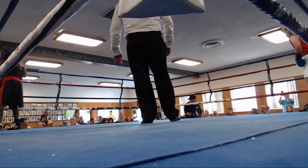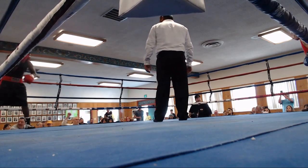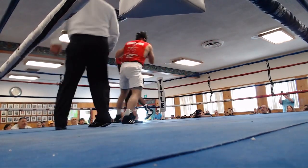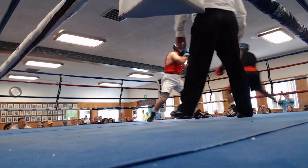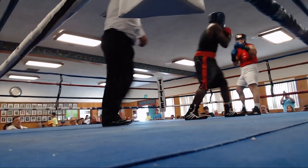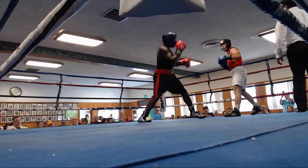Both fighters are amped up — they were very excited getting into the ring, so that probably means we're gonna get a lot of punches thrown at each other. Walker comes out with a good jab and good head movement to boot. Mills looks like he's trying to catch him with a right hand, a counter right, probably putting all of his weight on it.